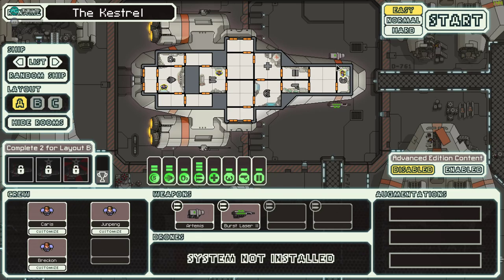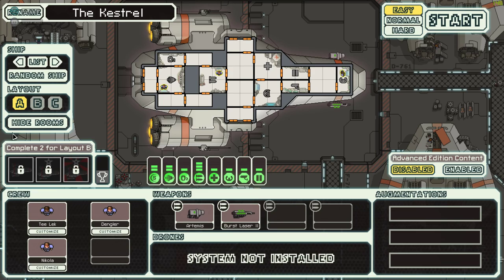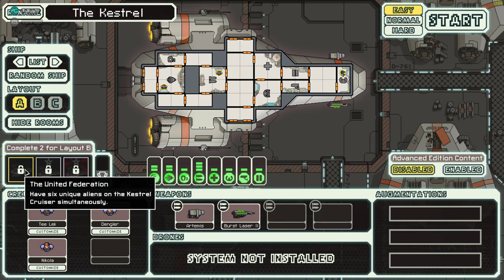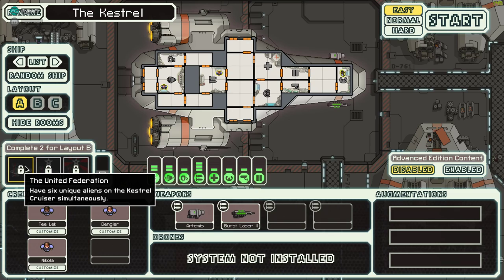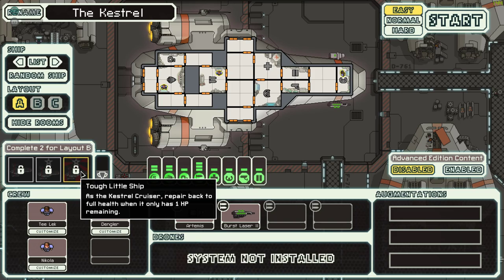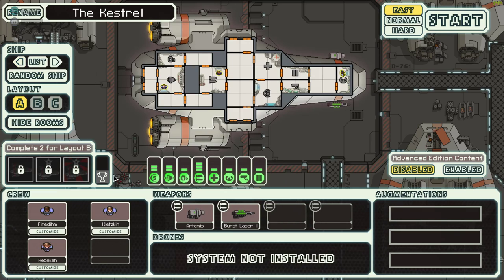Alright guys, FTL - we're back. As you know, we have two layouts for each ship, A and B, but for ship one, the Kestrel, we only have ship layout A. To get ship layout B you need to complete two out of three challenges: have six unique aliens on the Kestrel simultaneously, have 11 systems installed at one time, and repair back to full health when it only has one HP. We're playing on easy because we suck.